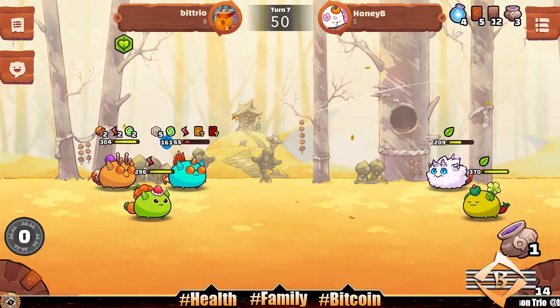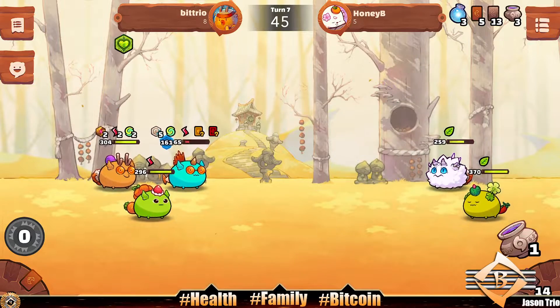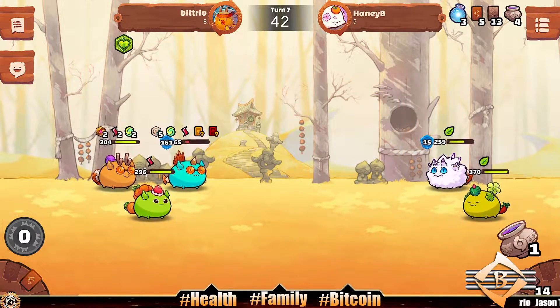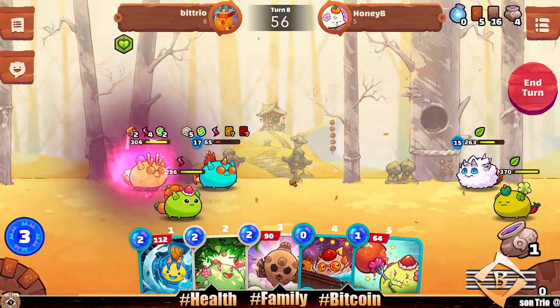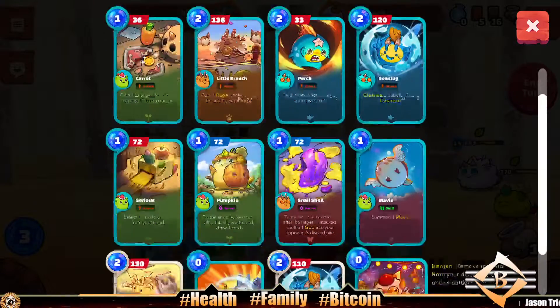We've been doing alright in Origin, having a little bit of fun. This team seems decent. Sea slug is one of my cards I really like — I think it's really good with all the poison going around, all the fear, the hex, and the debuffs. Confident and sea slug are two things I want to wipe those off. We didn't even get attacked — our opponent didn't even attack us. Can I get a Nemo?